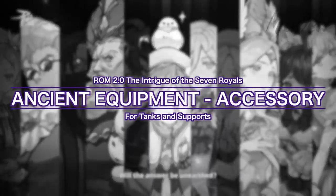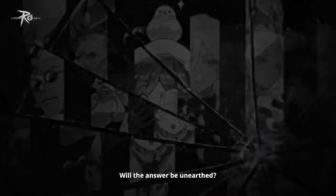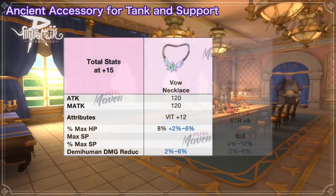Lastly, let's take a look at the ancient accessories for tanks and supports. First, we have the Vow Necklace for boosting max HP. It grants plus 12 vit and 8% max HP. The best random attribute that you can get is either 2% to 6% max HP or 2% to 6% demi-human damage reduction.